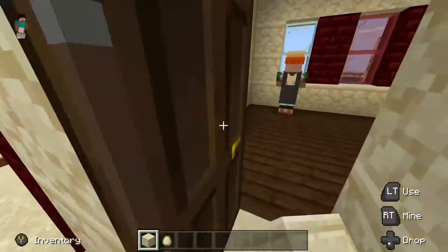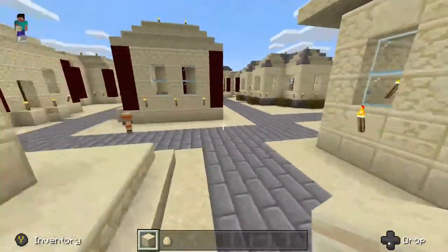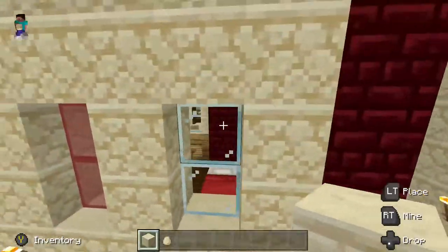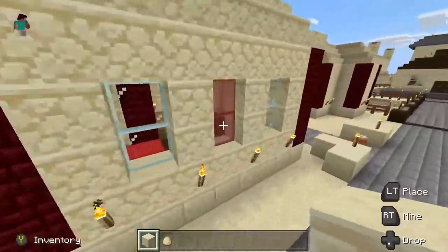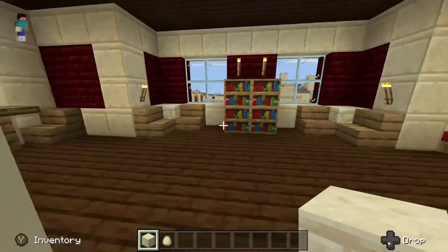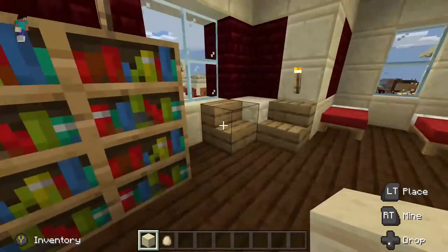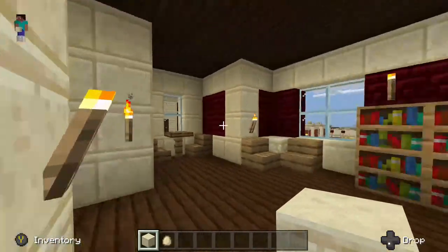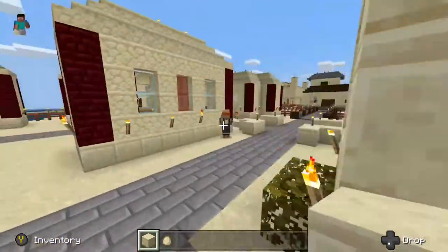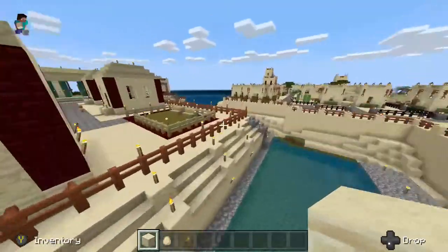Nice little house here — that gentleman just walked out of it. A bed. The building here I think is like an office. Another house, house, here's a house — it's a little bit nicer than some of the other ones. A lot of places to sit and hang out, a nice little library, beds. Nice view over here. Some more houses, kind of in that same style.